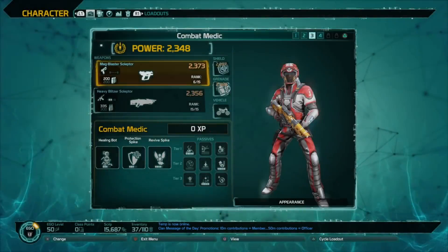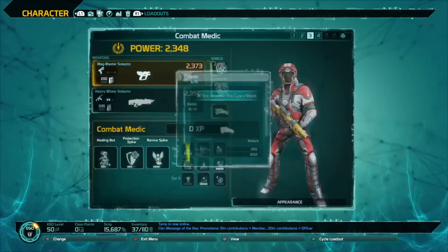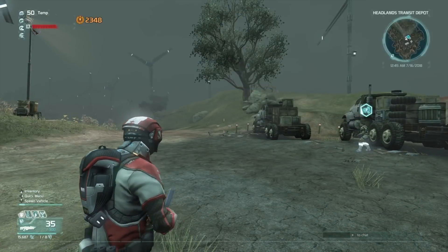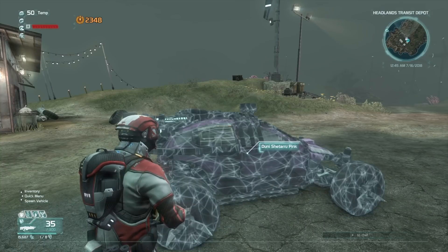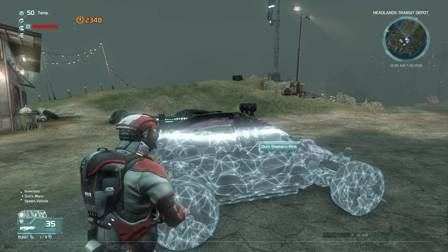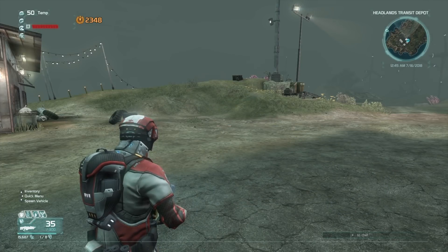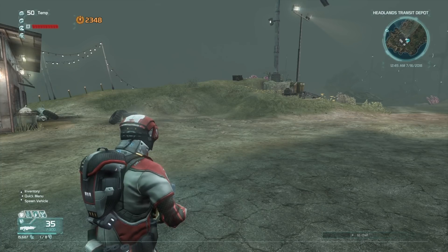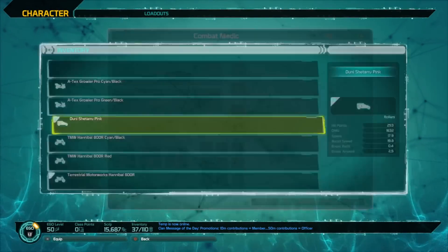You can also get the Dunishitaru pink vehicle — it's going to look like this, 'Ready to Roll.' You can get this during your main mission all the way down in San Francisco, where you have to hack three different robots and then protect the giant monolith from dark matter. After you complete that, that's when you'll get this roller.